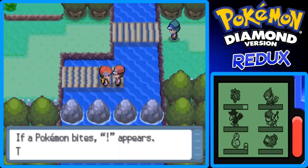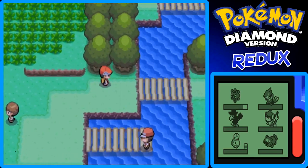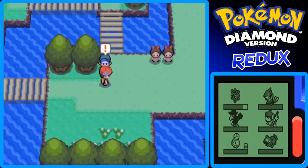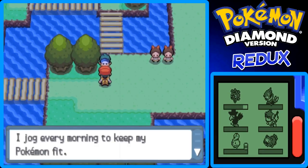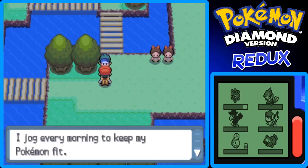I already explained how to fish in this game, but just wait for the exclamation point after you cast. When you have an exclamation point above your head, press A to reel in. That's pretty much it.